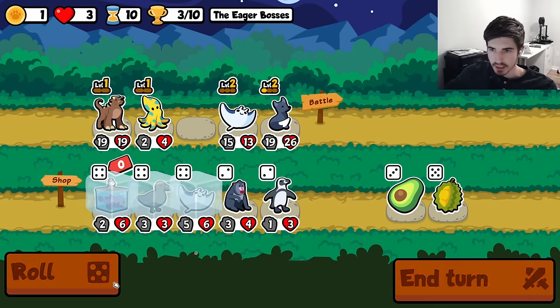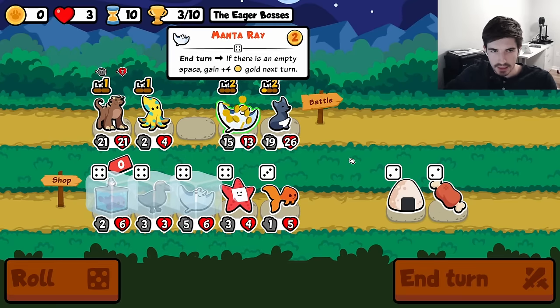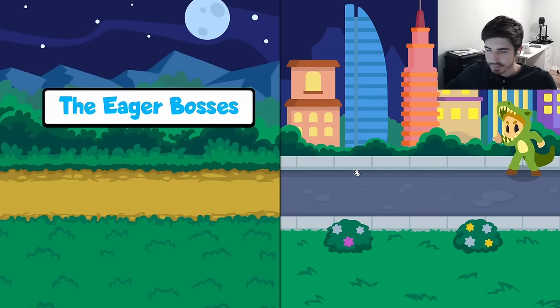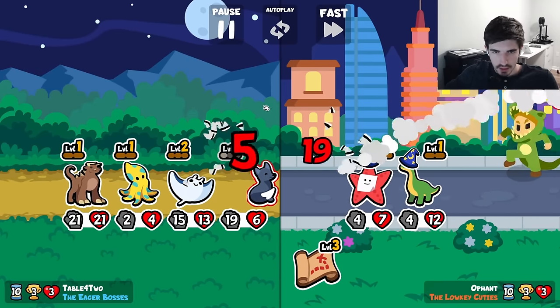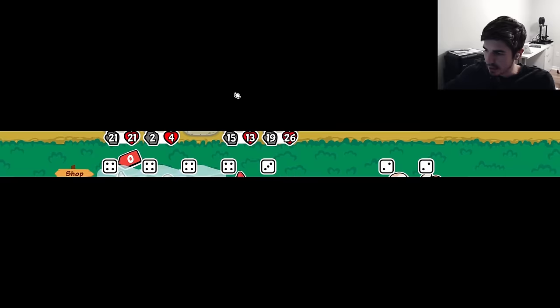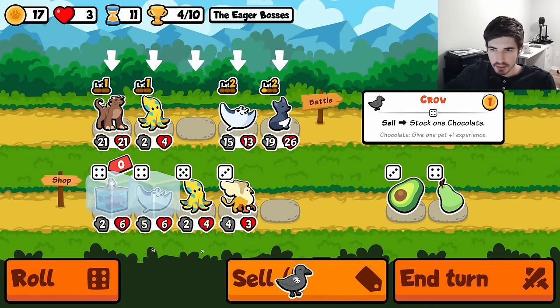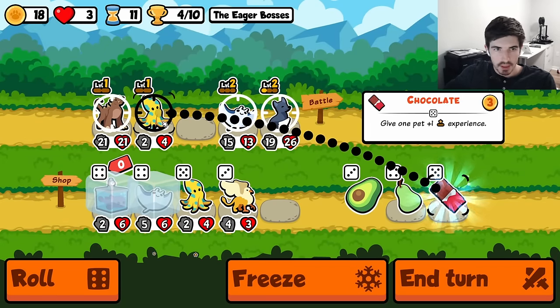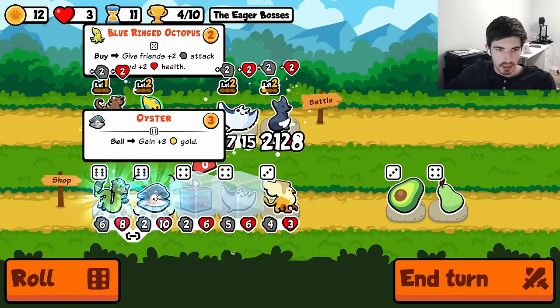Yeah, we're not finding anything — we didn't find a single pill that round. What the heck is that? The silver fox is taking over. Yes, I think we do this, level you.